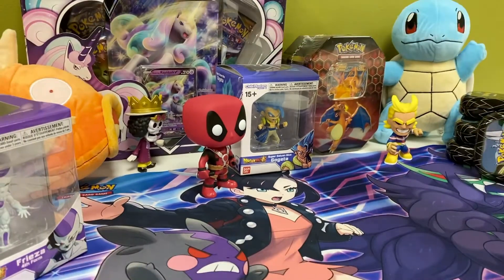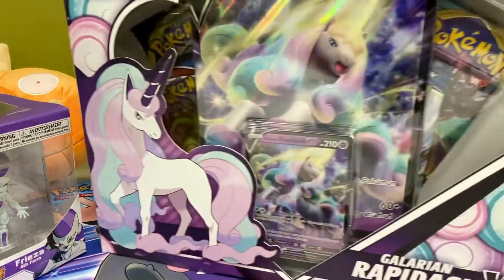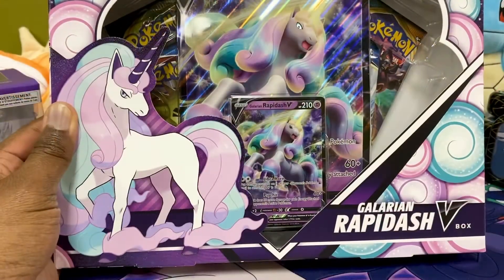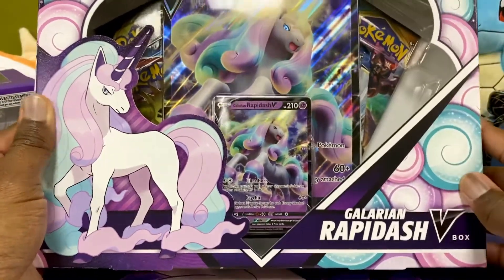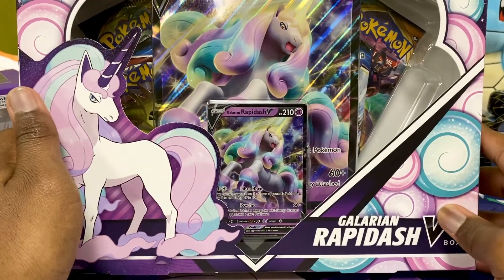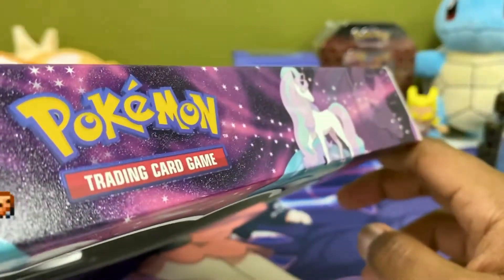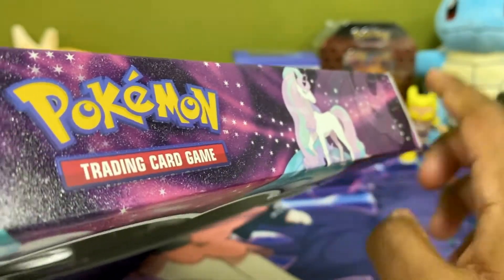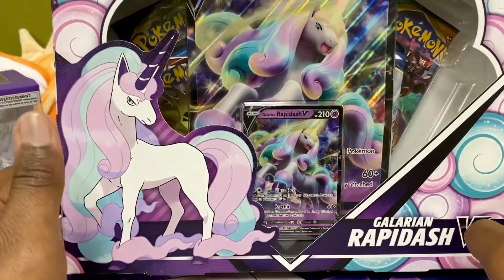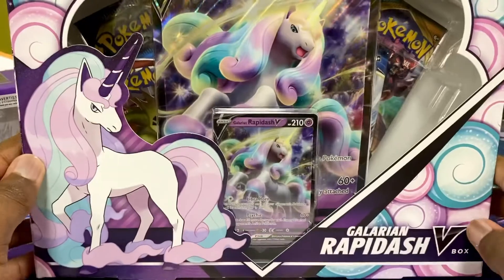So it looks like I opened a lot of stuff lately. This is new, but I guess I waited a while so maybe it's not new anymore. But I noticed this has texture on the box and it's so beautiful — I don't really want to even open it. You can feel texture here, it's not just normal like the normal boxes where it's just flat. This is the Rapidash box, and I really like the Galarian Ponyta and Rapidash.